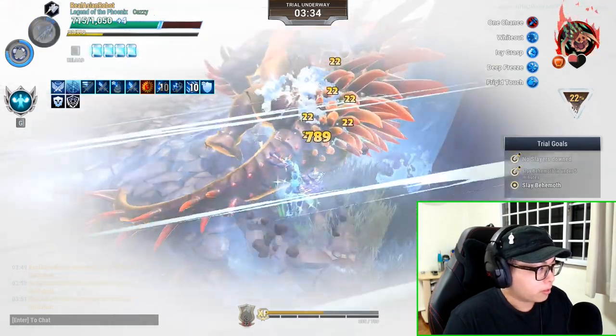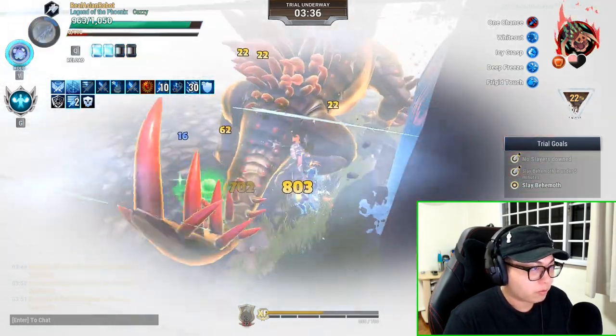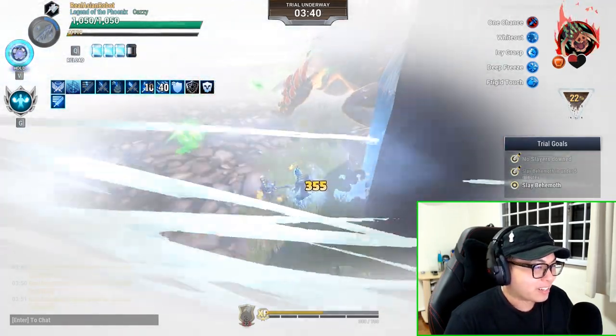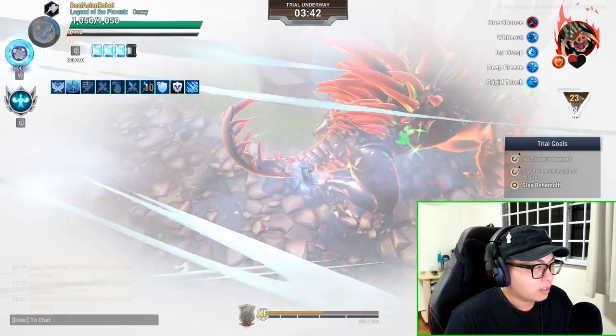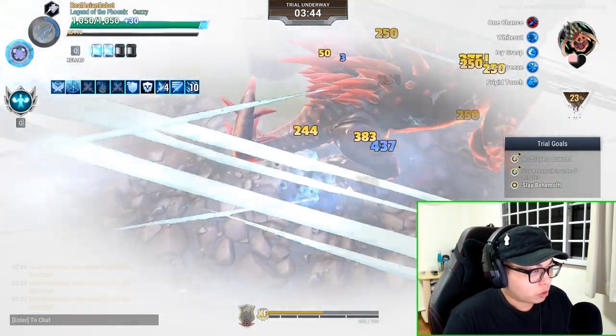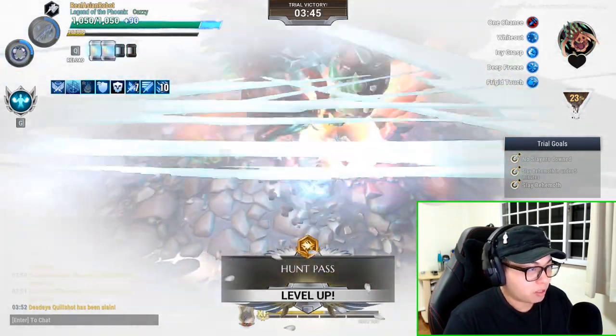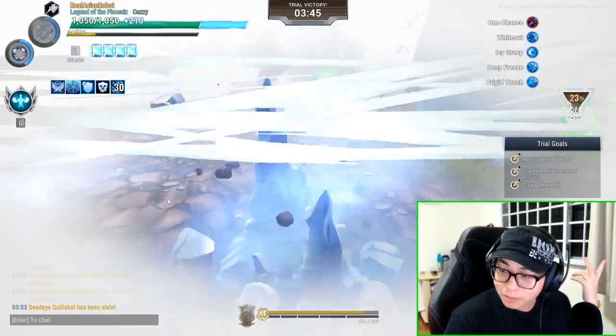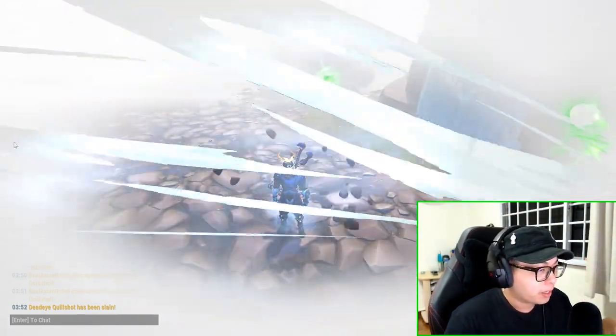The only reason I even have Turbine Trigger is because the no-dodge build has it and I forgot to double-check. Please double-check your work. There you go — under five minutes, easy peasy. That's how I'd do it with the hammer.